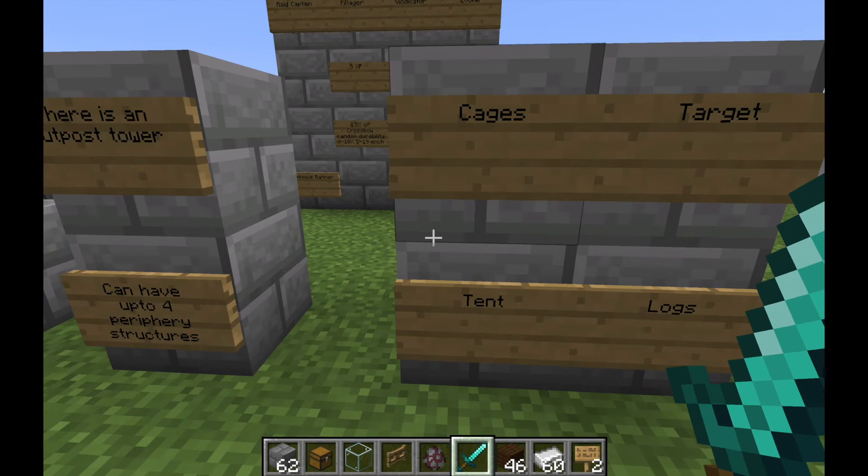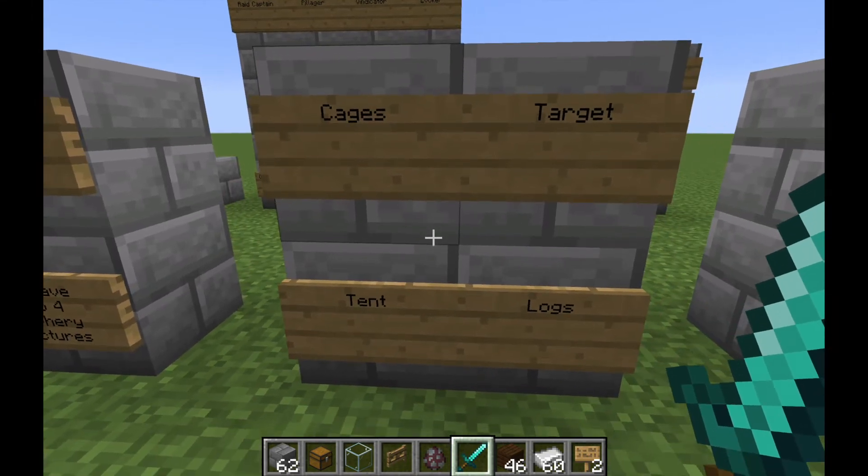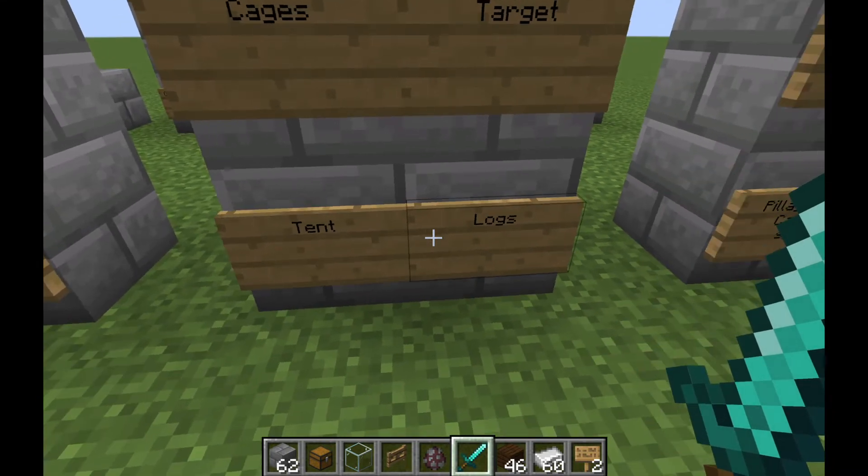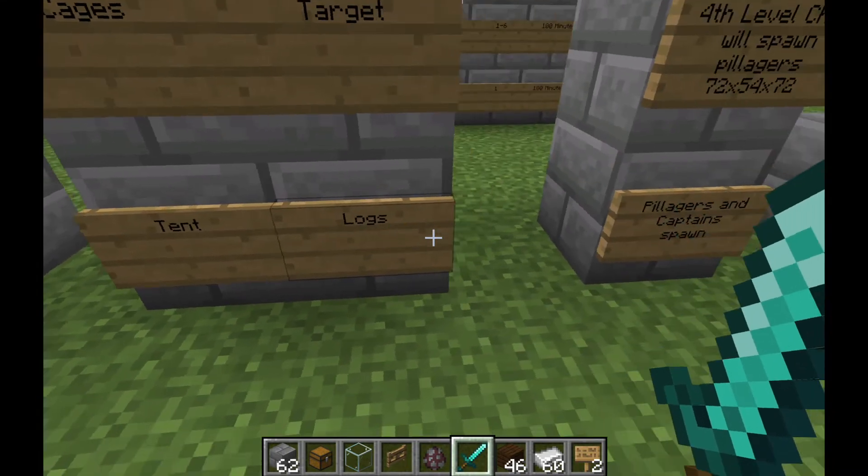The periphery structures include things like cages, targets — basically a target practice setup — tents, and logs, which is just a grouping of logs.